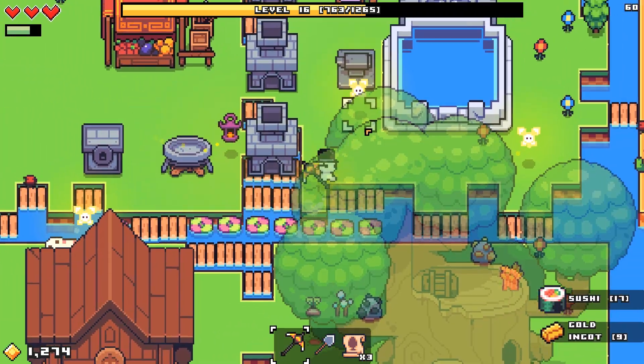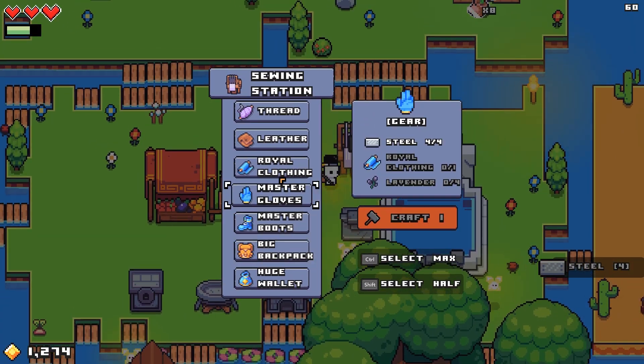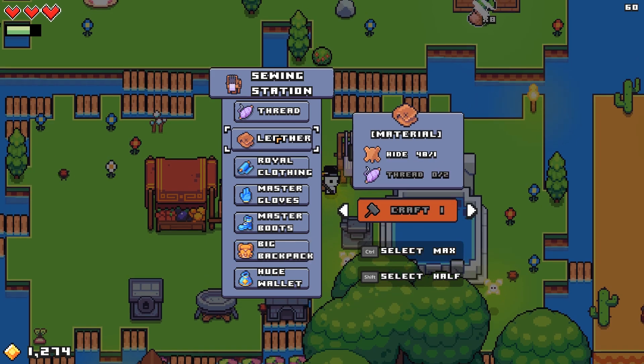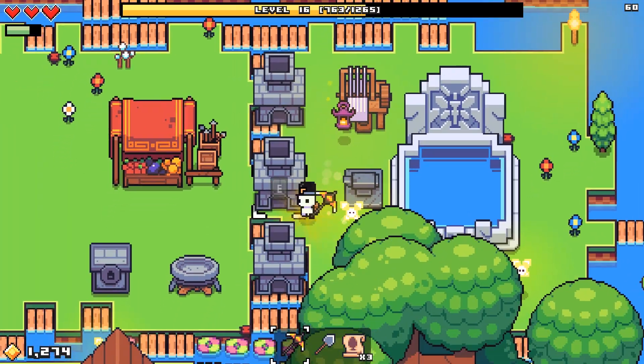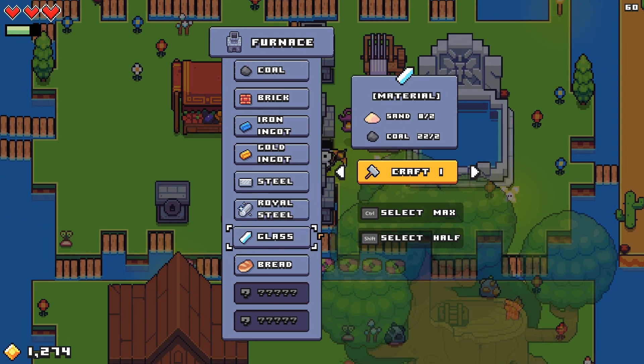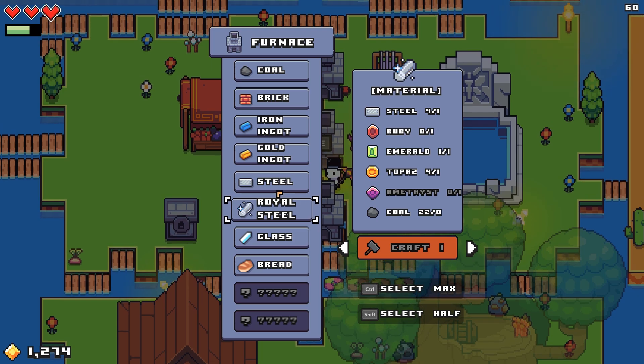More sushi or more steel. I've got everything that I can get here really, until we get that amethyst. I can also make royal steel, but same general issue — very expensive.